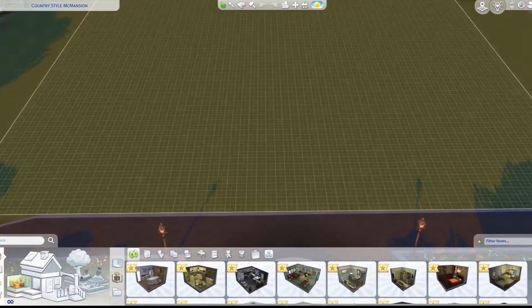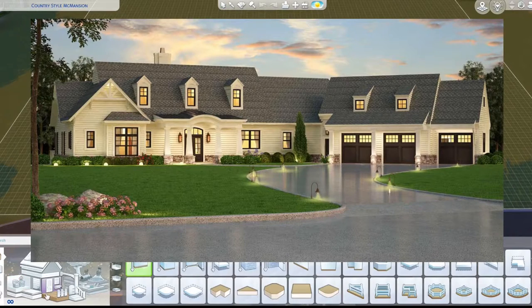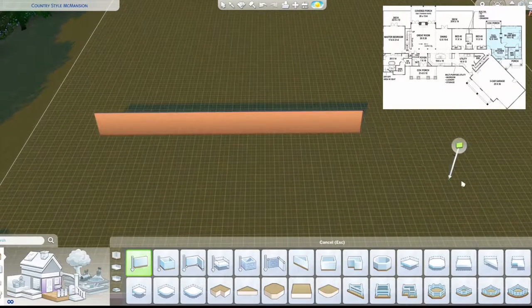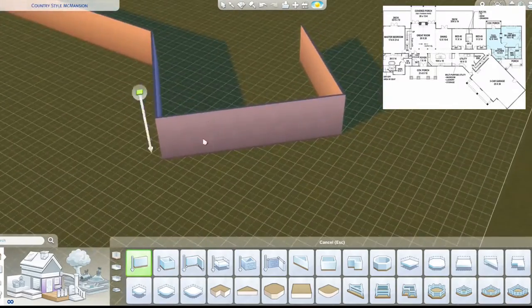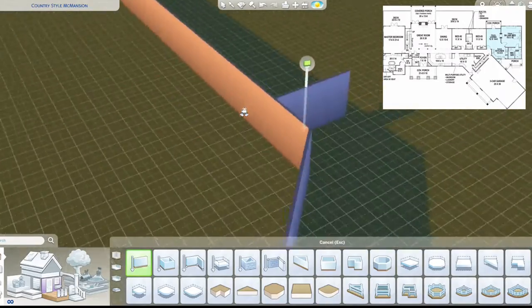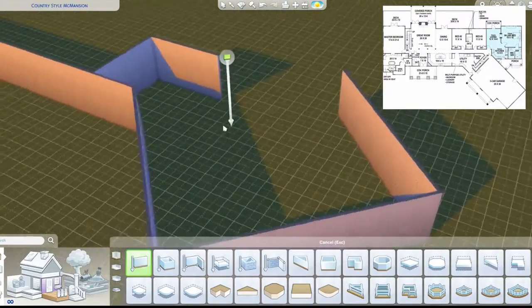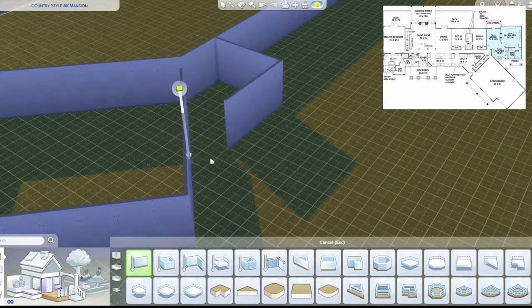Hello fellow simmers and welcome back to another sim speed build. For today I try to rebuild another build — this one is actually a more real house. You'll see the changing in the blueprints as I go. I start off with just kind of roughly placing where the walls will go, then I start to do the actual build.